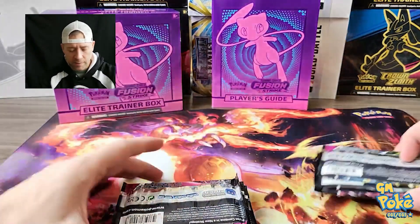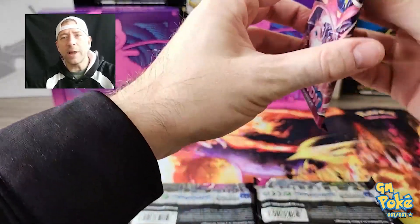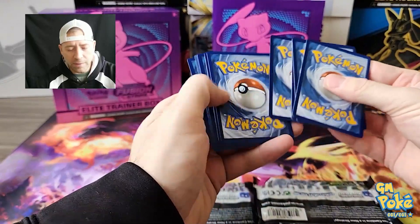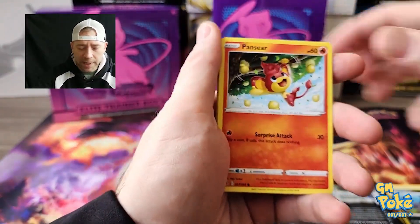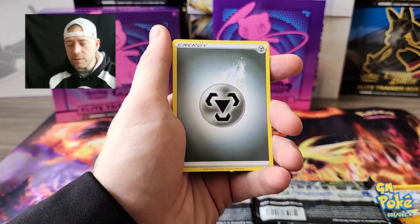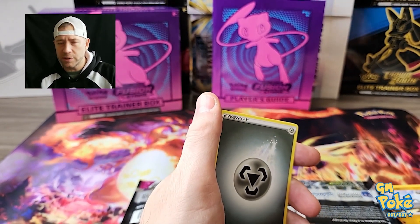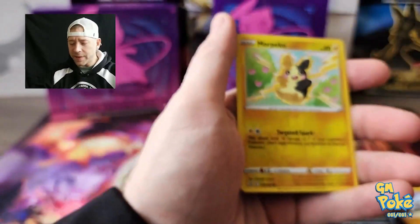This cool play mat you're seeing in front of me — it's nice. It doesn't have stuff to move; it's a big mouse pad. Would you be interested if I got one printed, a GM Pokey play mat like this? Would that be something you might possibly be interested in getting from my channel? We're trying to find ways to support the channel. Would you pick up sleeves if I got them? I wouldn't put my logo all over them — just nice clear sleeves, same cost as you normally spend. If I got top loaders with just our logo and UPC on the package, would that be something you'd be interested in?